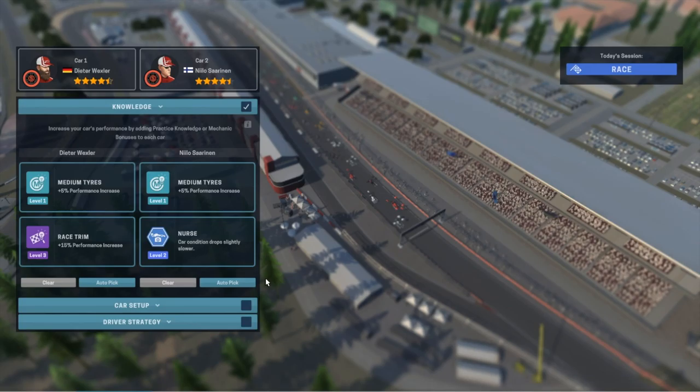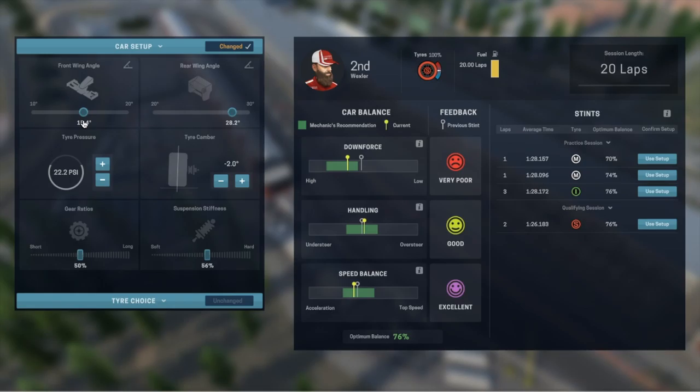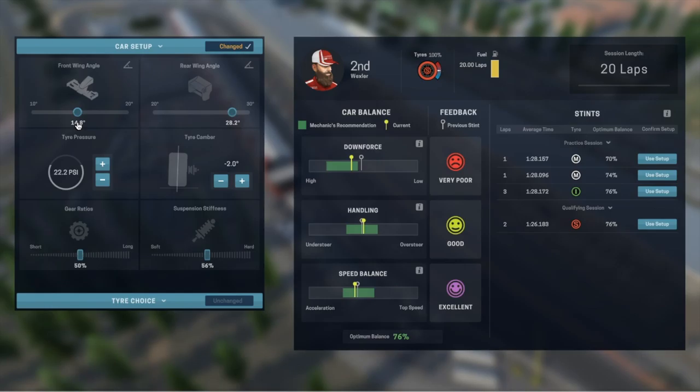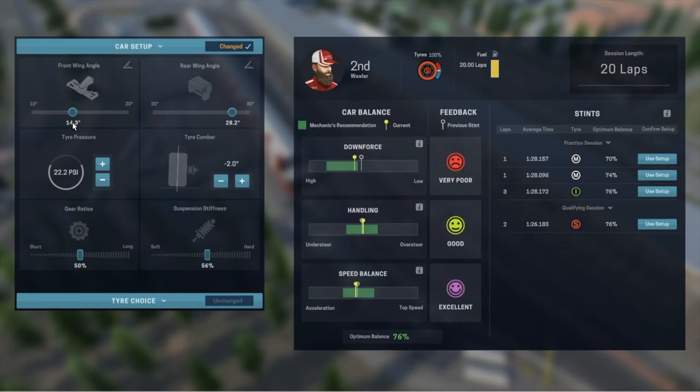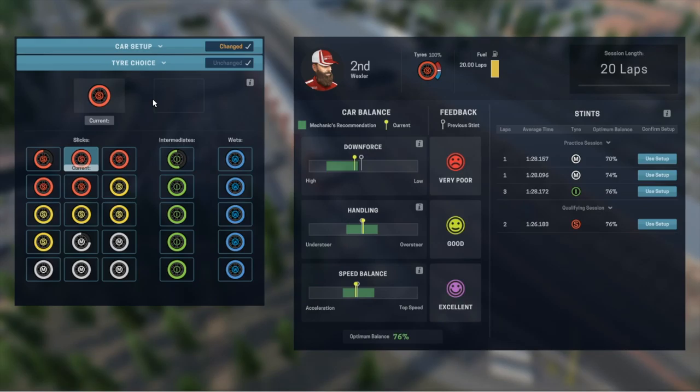Then you get to the car setup. You look at this and it shows how they performed in the last session — basically a practice session. Downforce is a little bit out of the favourite area, so you want to basically adjust this to get the downforce better, because he's happy with the speed balance. You could alternatively use a different setup depending on how things are going to go.